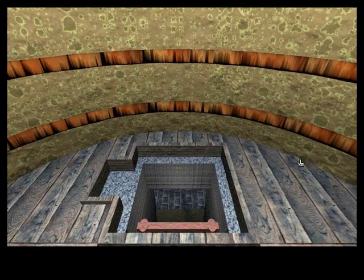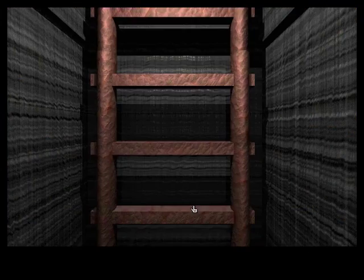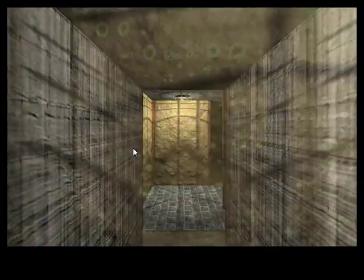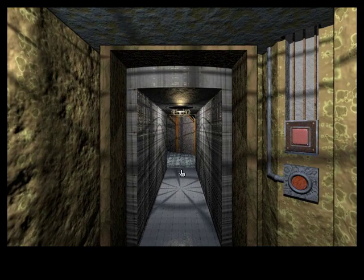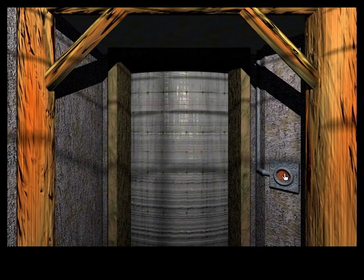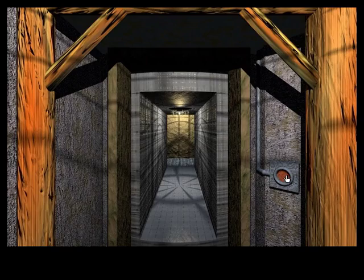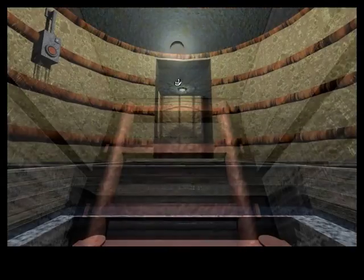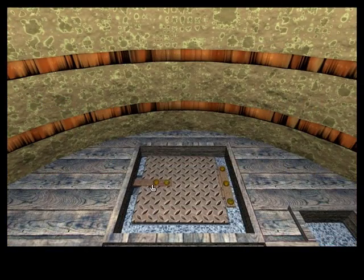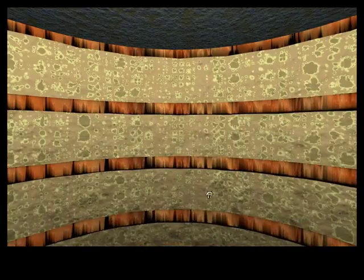I've got an idea — it looks like that button we use to rotate the room from the bottom can slide back up. So if I go back to the other side, send the button back upstairs, and then control this from this side, we should be in business. I want to see what happens if I rotate the cylinder from up top. There's some kind of hatch here — we can't open it through the small hole, but this other hole seems to fit the bill.